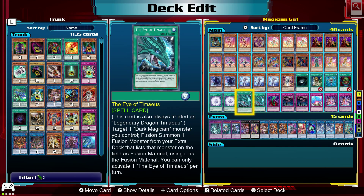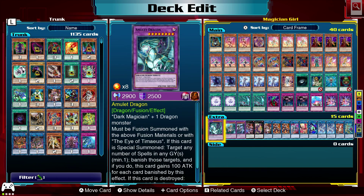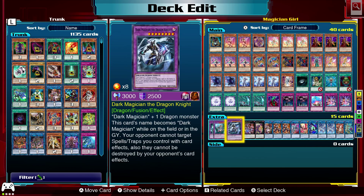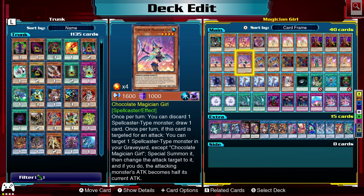I also realized I can actually use Eye of Tamias — I was just being dumb. Eye of Tamias just requires you to target 1 Dark Magician that you control to summon the Fusion Monsters, so I don't need any Dragons. Now we have Amulet Dragon, Dark Magician Girl the Dragon Knight, and Dark Magician the Dragon Knight, and those should all be summonable.